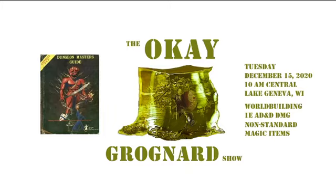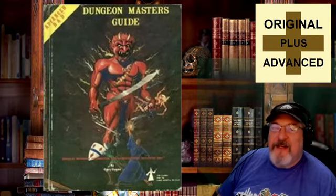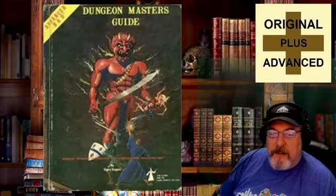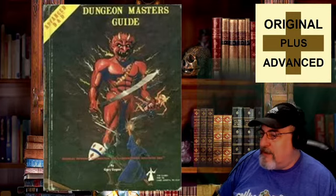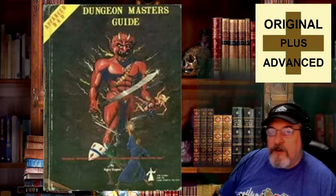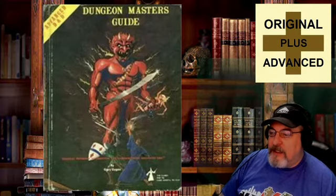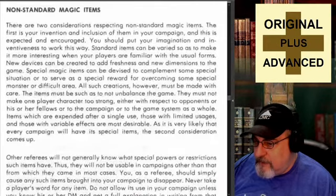We're looking at a section in the first edition Advanced Dungeons and Dragons Dungeon Master's Guide on non-standard magic items — the good old DMG. It's not a huge section; it's really a smallish section in the middle of the fabrication of magic items section. I don't want to go into that in a regular-sized show, so we'll save that one until we have the beefier shows in the new year, rather than bust it up into parts.